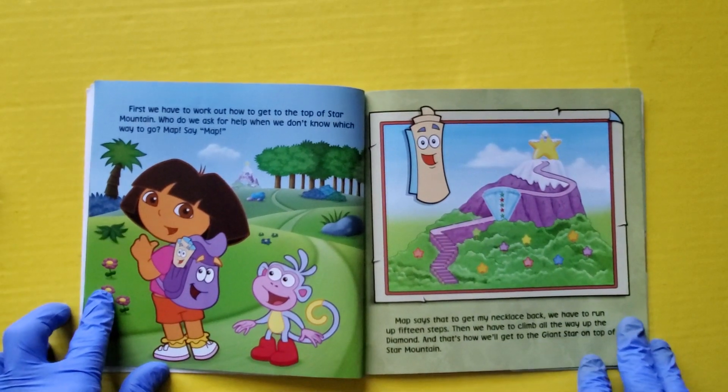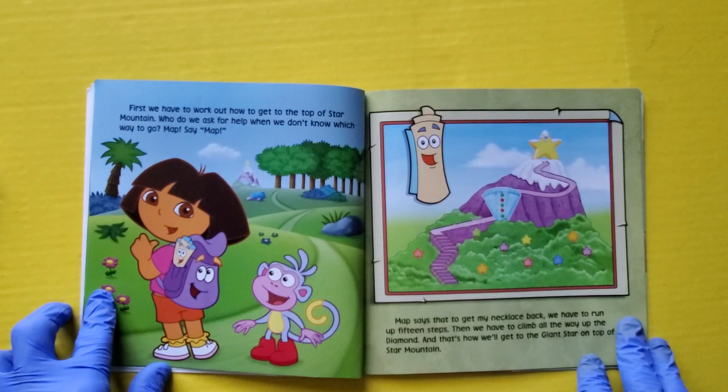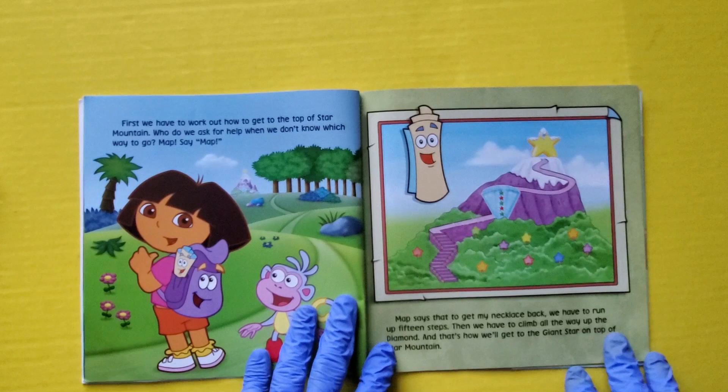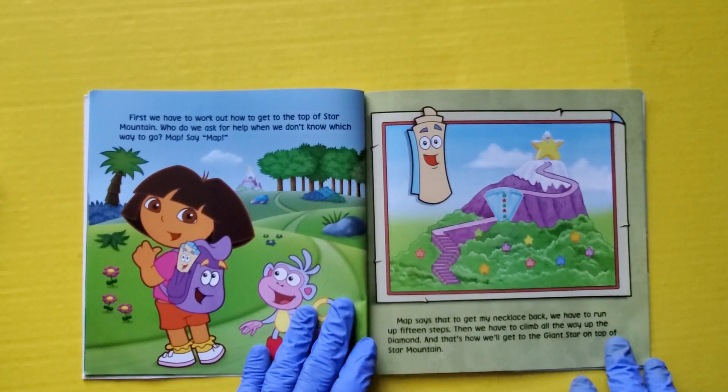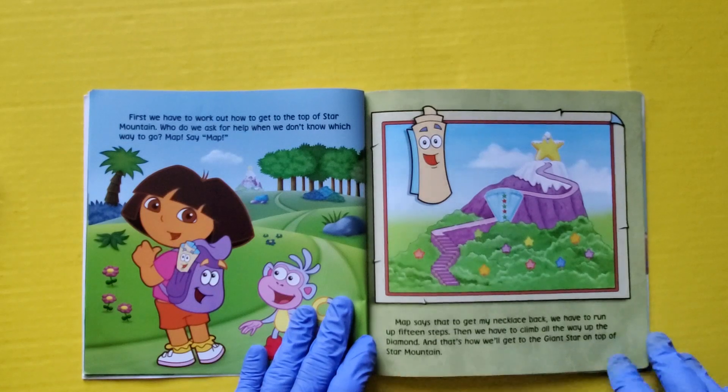First, we have to work out how to get to the top of Star Mountain. Who do we ask for help when we don't know which way to go? Map! Say map. Map says that to get my necklace back, we have to run up 15 steps, then climb all the way up to the diamond. And that's how we'll get to the giant star on the top of Star Mountain.